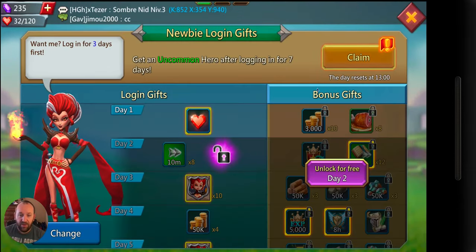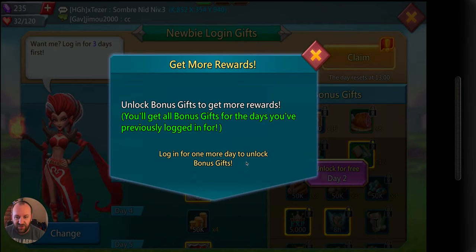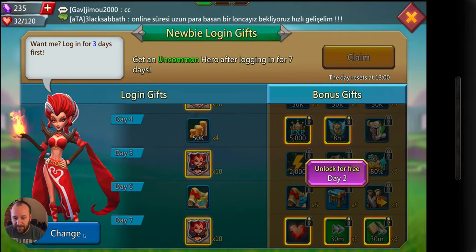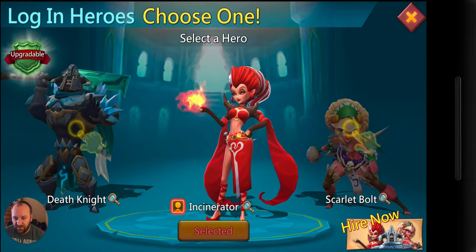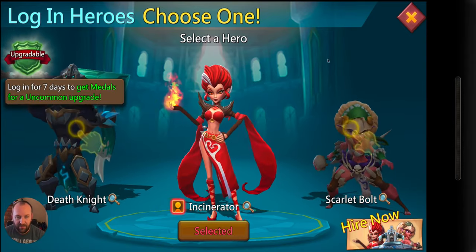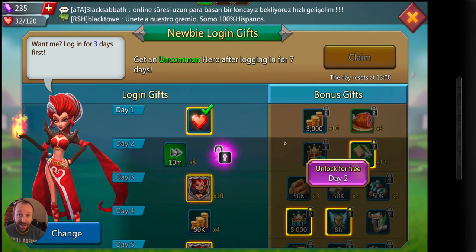Login gifts — you want to do this every single day. I wasn't familiar with that, clicked the button a little hastily — that's unfortunate, but it is what it is. I'm okay with Incinerator because I use her a lot. On the second day tomorrow I'll get another free one. I like all three of those heroes, and they're all free heroes — not ones you have to pay for.